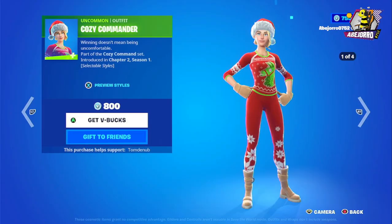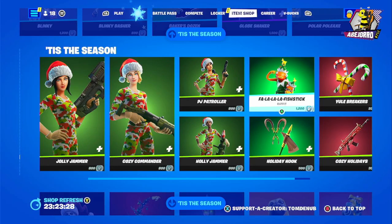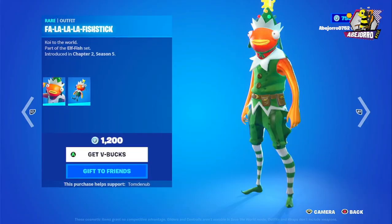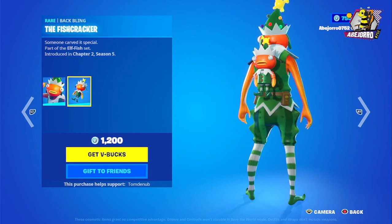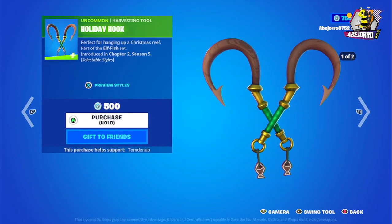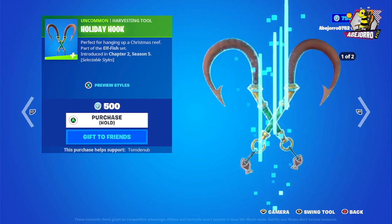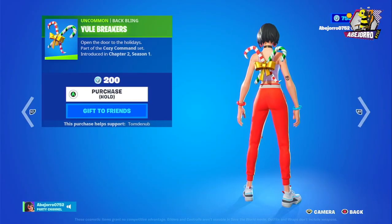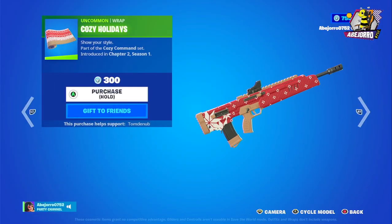We also have Cozy Commander in the same styles, PJ Patroller, and Holly Jammer at 800 V-Bucks. Then we have Fa-La-La-La-Fishstick — the outfit and the back bling — the price is 1200 V-Bucks. The Holiday Hook is 500 V-Bucks. Then there's also the back bling at 200 V-Bucks and the wrap Cozy Holidays at 300 V-Bucks.